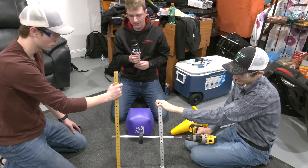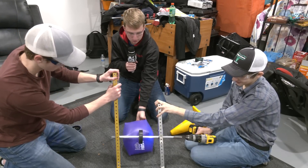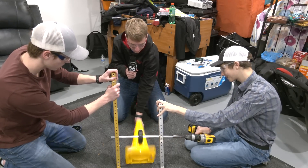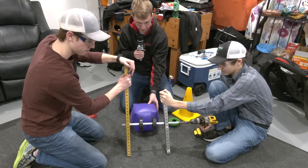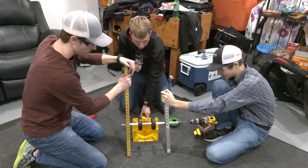This right here is the ThriftyBot squishy wheel. Here's the cube, and now we'll try the cone. Now we have two squishy wheels and we will try the cube and the cone.